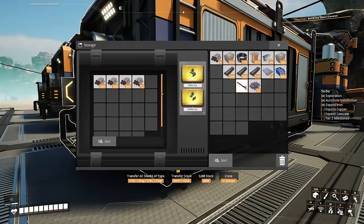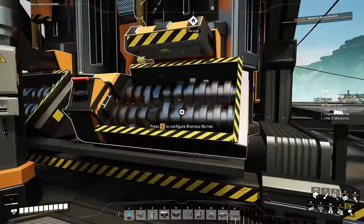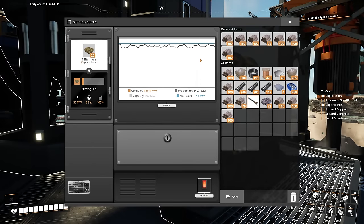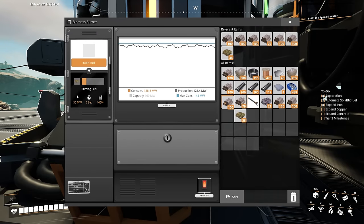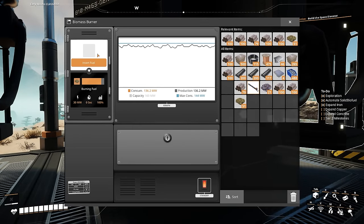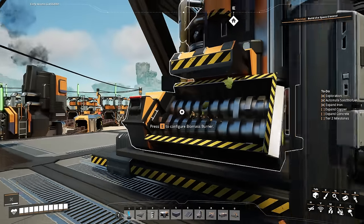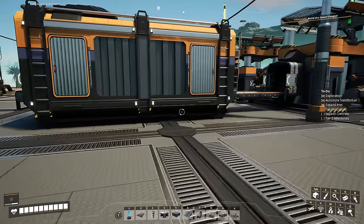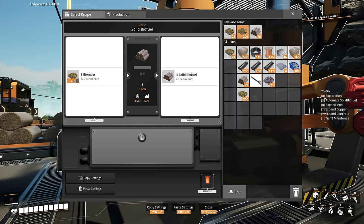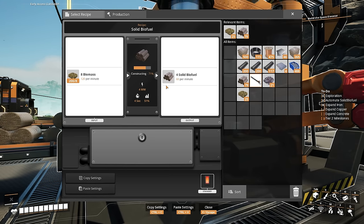Let's take a look at the power now — we're getting low on biomass. So what we can do now is grab the solid biofuel we have. We'll split it into stacks of 100 by right-clicking on them, and we're just going to go to each one of these and change them out for a stack of solid biofuel. The solid biofuel is more efficient so it'll last longer than the biomass did, then we can grab whatever biomass we had left. We'll preload the solid biofuel constructor here and it'll start crafting way more solid biofuel faster.